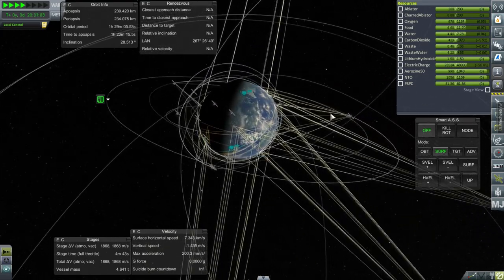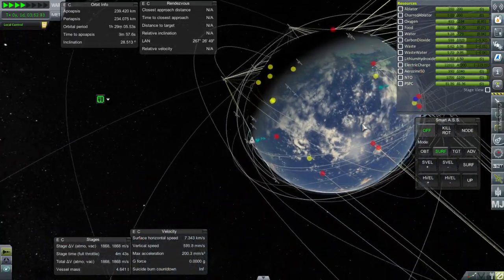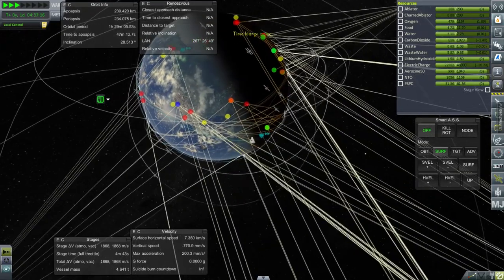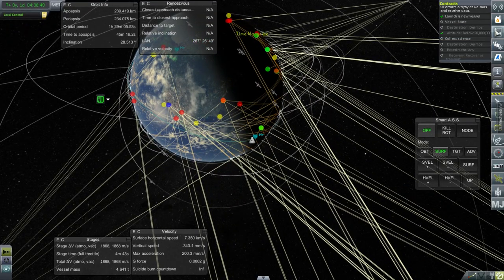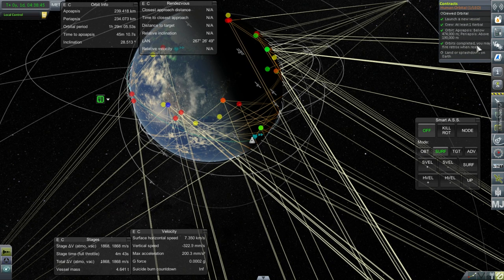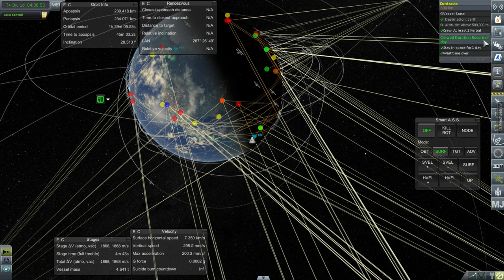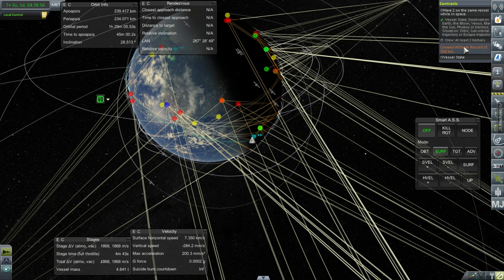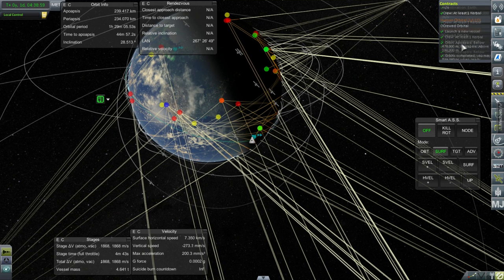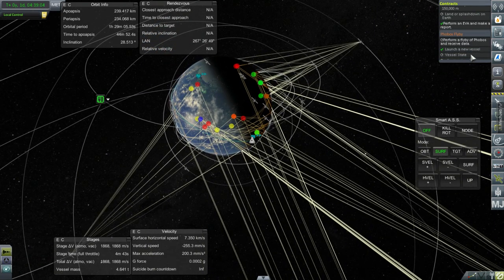As we pass over the Americas, let us verify — orbit's completed. We may fire retros when ready, it says. Lander splashed down — now we just need to do that one thing. Crew duration record of a day is fulfilled. I'm not going to go for a higher altitude in order to fulfill that contract; we will just bring her back down as safely as possible.